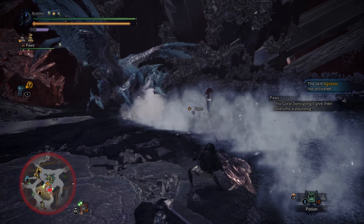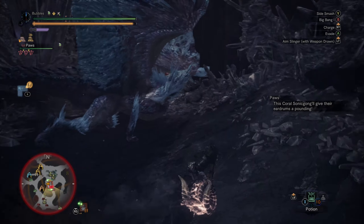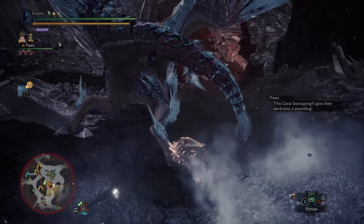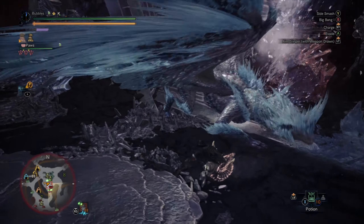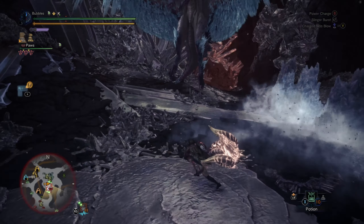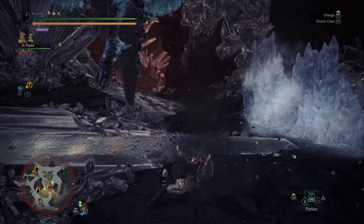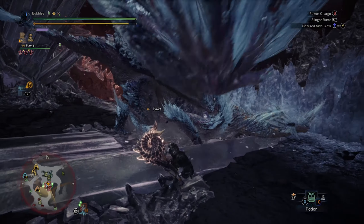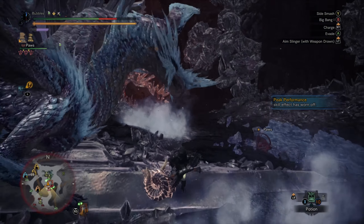I think the main thing that might get people killed here, if you do this fight yourself, is literally getting too greedy on doing the clutch claw attacks. At least that's what usually gets people carted in this fight and most of the end-game fights honestly. That was such a bad time for the gong, but it worked. Just try not to grapple too much — it actually would have worked today because she was already in an animation ready to go.